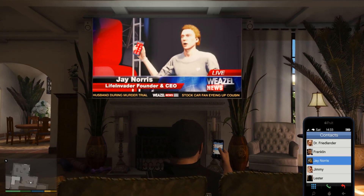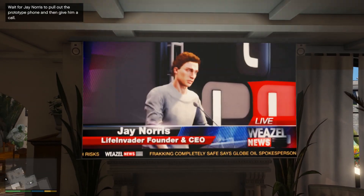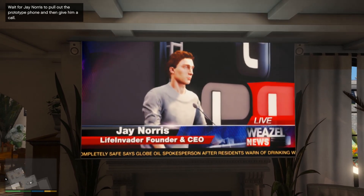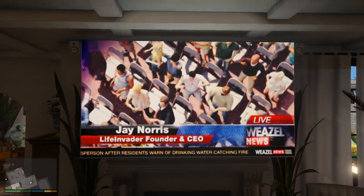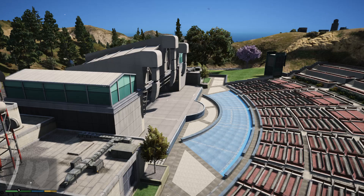Rockstar Games doesn't want you to see this video because I think there's something crazy going on behind the scenes. So what is happening right here — we have two locations. We have two locations: we got this one right here and we got the other one right here. Now we have to find out which one is the one where Jay Norris is actually standing.